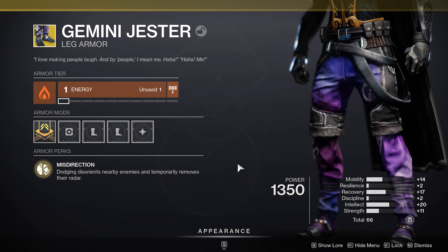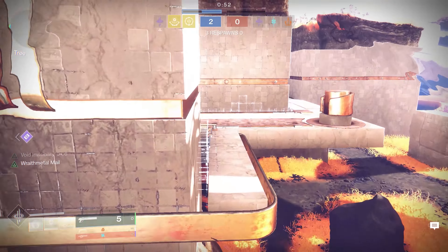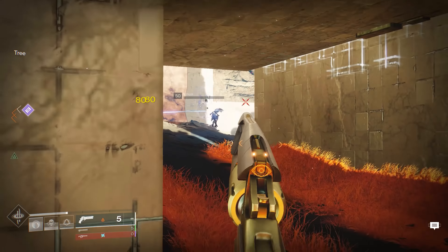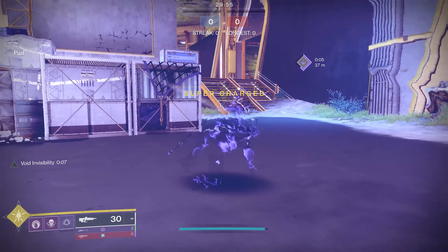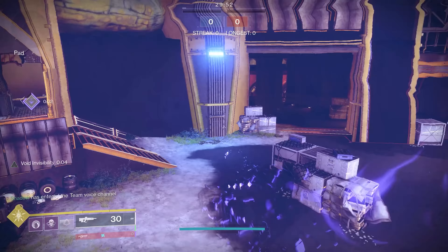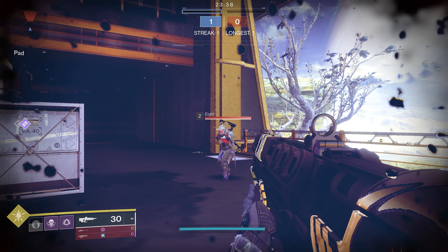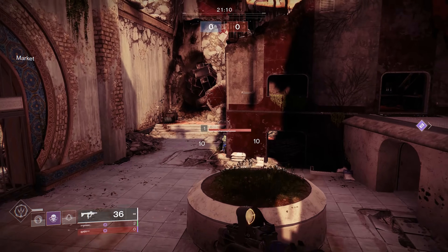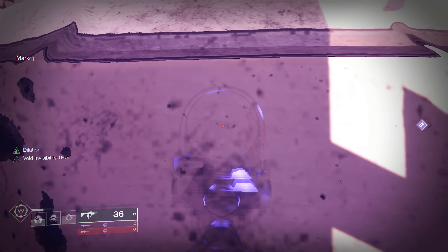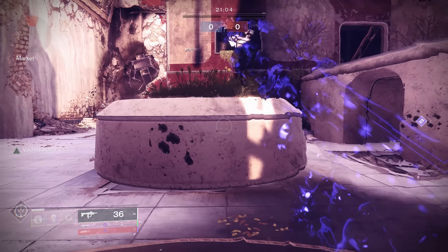However, since you're already going to be off the radar by being invisible, Gemini Jesters might be a little redundant in some situations. Six Coyote gives you an extra dodge charge, allowing you to dodge back to back for very extended invisibility — an underrated choice that synergizes very well with the Void 3.0 toolkit. Worm Husk lets you dodge to go invisible and regenerate a good chunk of your health. The Kepri Sting makes your smoke do considerably more damage and gives you wallhacks when standing in your smoke.